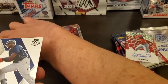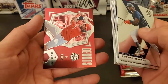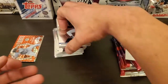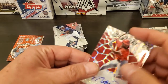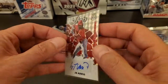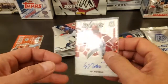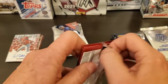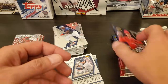So the other boxes that I opened up, like I said, were just common autos. But this one — pretty good. Prism Scripps Otto of Joe Adell. Set that out to the side. So far out of this box I would say it's a whole lot better than the other ones I opened.